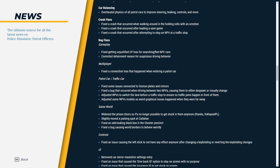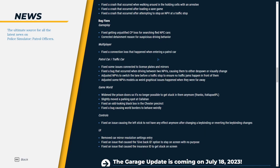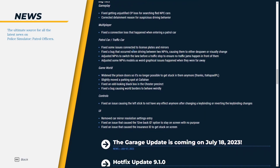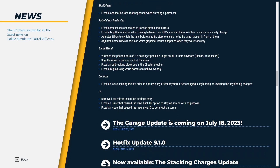Bug fixes: fixed getting unjustified CP loss for searching flooded NPC cars. Corrected the reason for suspicious driving behaviour. Multiplayer fixes include: fixed connection loss issue, issues related to licence plates and mirrors, two MPBs causing them to despawn. Adjusted MPBs to switch lanes before a traffic stop to prevent traffic jams. Adjusted some MPB models that had weird graphical issues when they were far away.